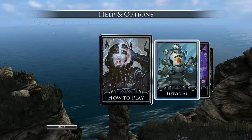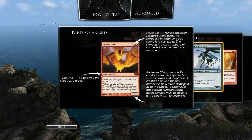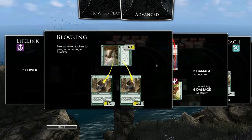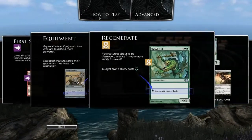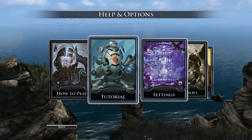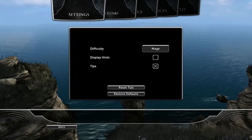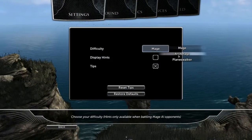In the help options, there's a general how-to-play, an advanced how-to-play, and sections covering all the different abilities and different kinds of cards. It also comes with a tutorial you can play. Under settings, there are general settings like difficulty — you can set it to Archmage.